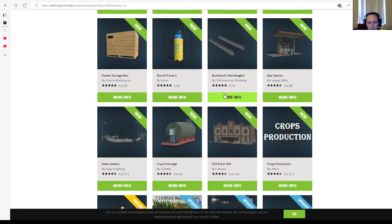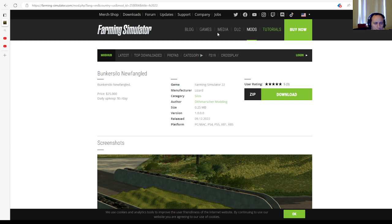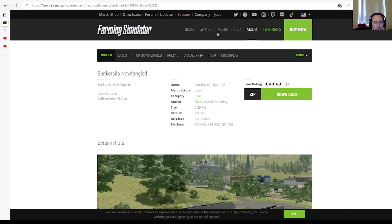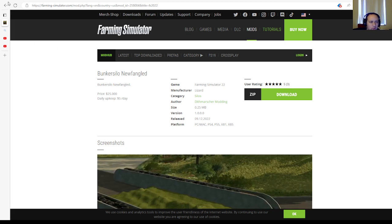Then we have the Bunker Silo New Fangland by Ditz Mart, rated 5 stars with 3 user ratings. Price: $25,000. Daily upkeep: $5 per day. Manufacturer: Lizard. Category: silos. File size: 0.25 megabytes. Version 1.0.0.0. Released 9th of December 2022, available for PC, Mac, PlayStation 4, PlayStation 5, Xbox One, and Xbox Series S.